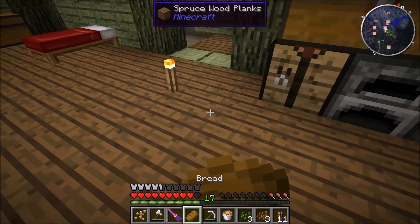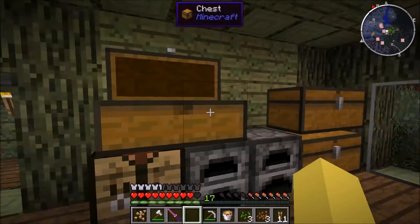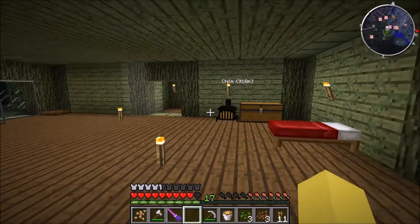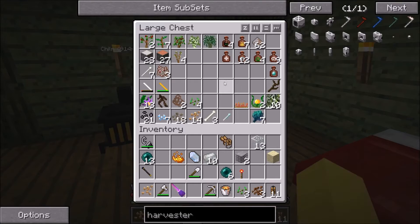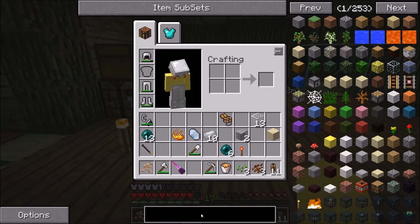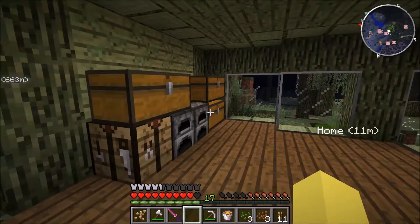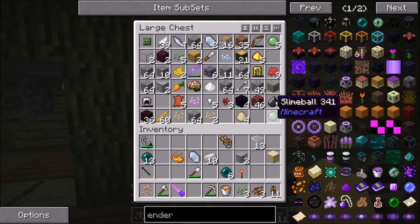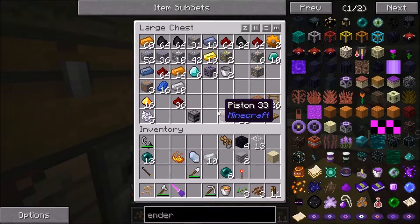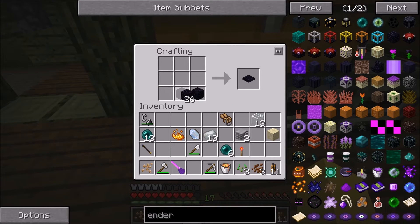I'm running really low on food. I don't have any methods of getting food and I have no food in here. So I'm gonna expand my farm a little bit eventually. I need to make an ender chest - it's pathetic that I don't even remember how to make it. Ender chest: obsidian and an ender eye. Where did I put my ender pearls? There's four obsidian - I need to make the ender eye first.